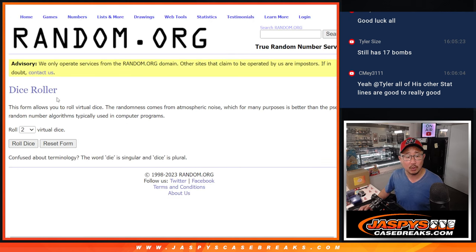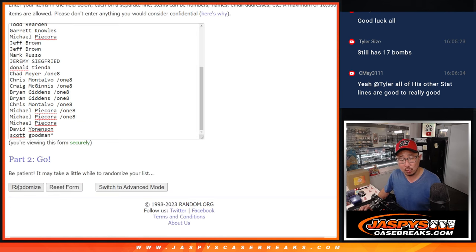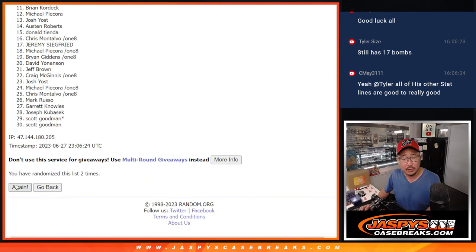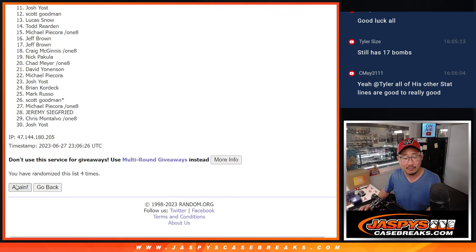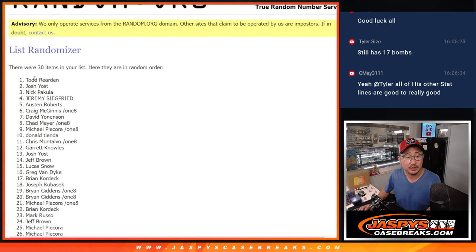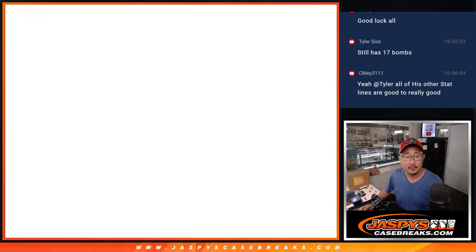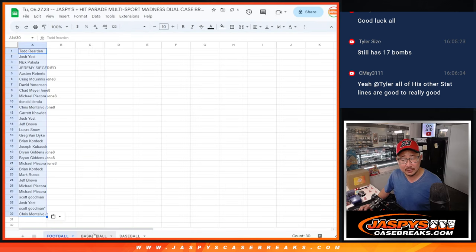All right, so let's roll it. We'll randomize all the lists seven times — one and a six, seven times each. After seven, we've got Todd down to Chris. There's the football list — you can see the tabs on the bottom of your screen. There's the basketball list, Todd down to Chris, and there's the baseball list, Todd down to Chris.